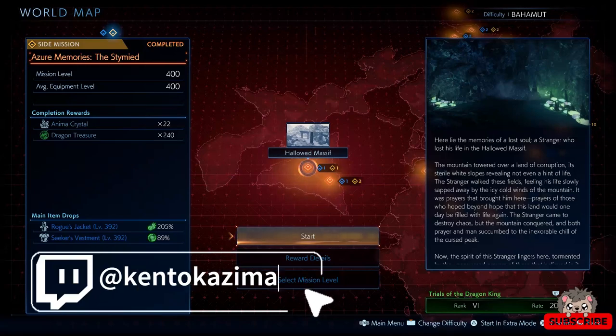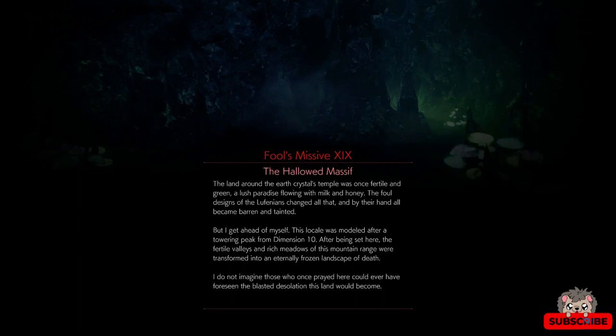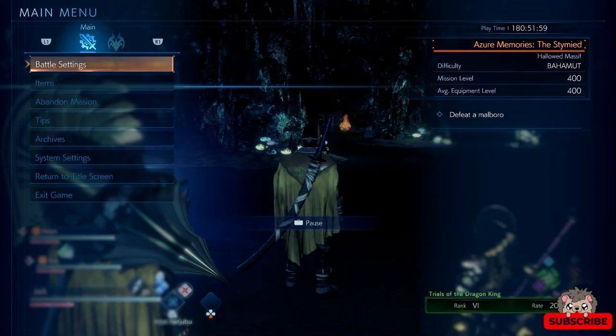In this video I'm going over the secret side mission, the Stymie. I will be using the Berserker job because I believe it makes this way easier than using any other job in the game. One of the reasons the Berserker is one of the easier jobs is because when you use your basic ability it staggers enemies. It can stagger almost any enemy except for the big boss-type enemies.